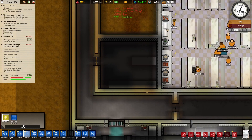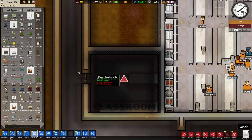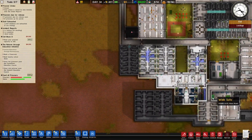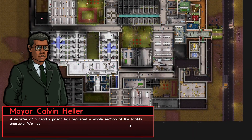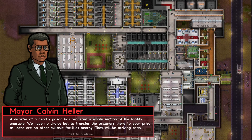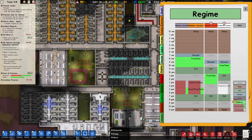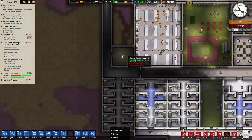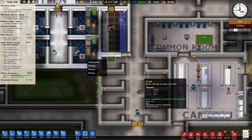Here, we'll make this a classroom. We need a school desk and an office desk. We don't have any money, but that's fine — we'll work on that. A disaster in a nearby prison has rendered a whole section of the facility unstable. We have no choice but to transfer — oh no! I don't have space in my prison! Okay, how many are coming in? It doesn't tell me. What does the intake tell me? There's nothing. It doesn't tell me what's coming — it just says I have stuff coming. This could be a disaster if we're not careful. Which would really suck. Dismantle that, please.